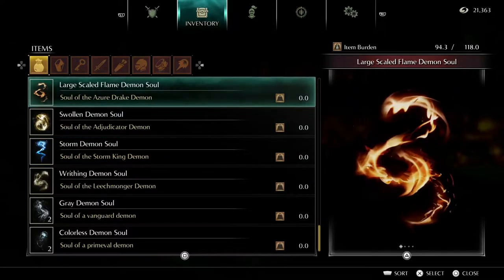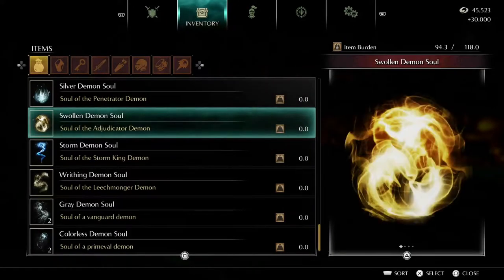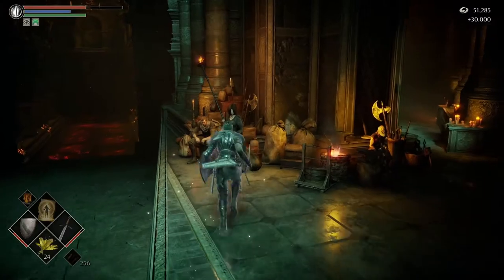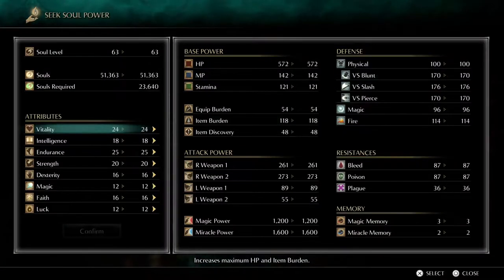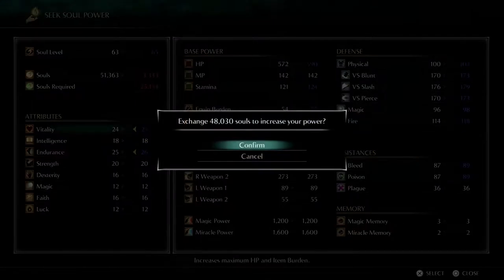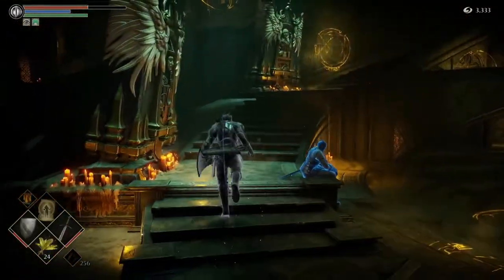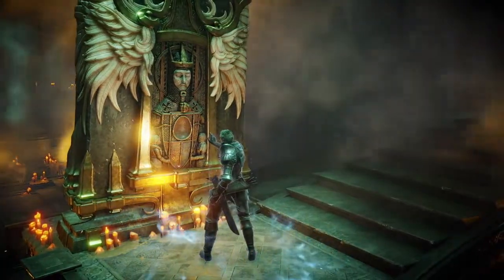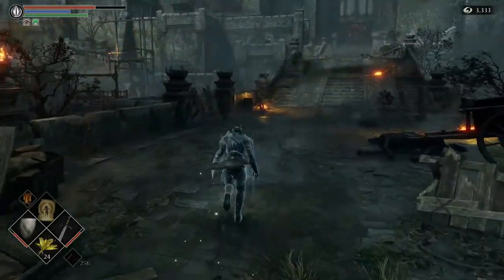What I mean by that is — we're going to consume this demon soul from the dragon that we just got — it gives us 30,000 souls, not bad. I'll go ahead and knock up my endurance by one more. The closer your character tendency gets to pure white, the more powerful this weapon becomes — that is the trick to this weapon. If you take your character tendency towards pure black, the weapon becomes useless. In fact, at pure black character tendency, the weapon does zero damage. I'll demonstrate what I mean when we get it.